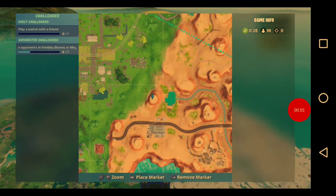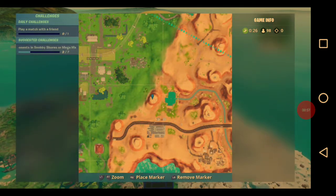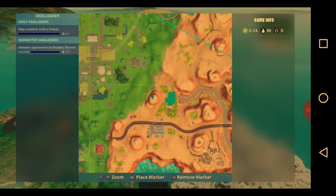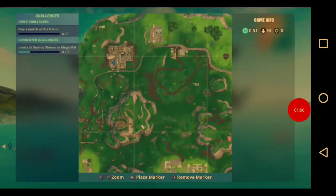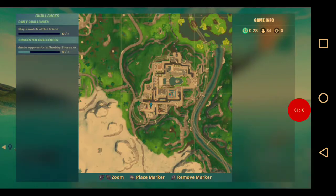Then we have the map locations. Here's the one by Fatal Fields and Paradise Palms. Here's the one in Sunny Steps. Here's the one in Junk Junction and Neo Tilted.